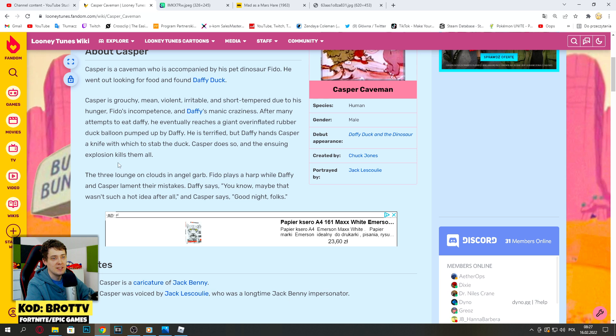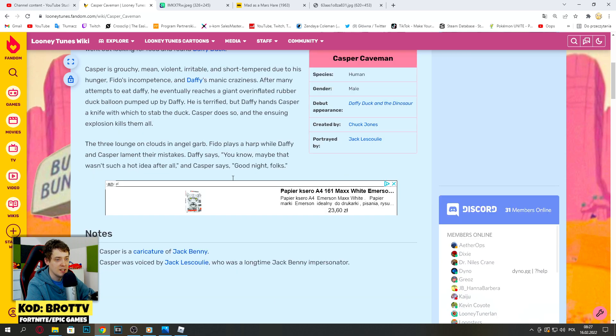Daffy hands Casper a knife, Casper does so and the ensuing explosion kills all three of them. The closing scene shows an angry graph - Fido plays hard while Daffy and Casper remember their mistakes. Daffy says 'you know, maybe that wasn't such a hot idea after all.' Casper says 'Good night folks.'